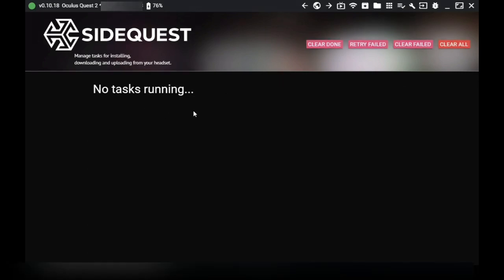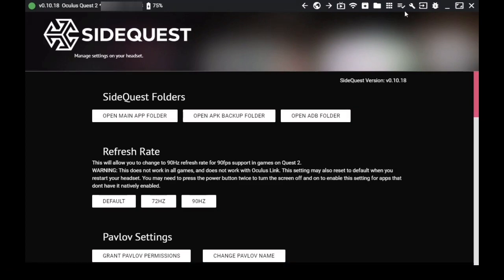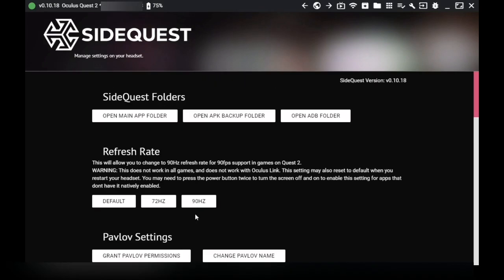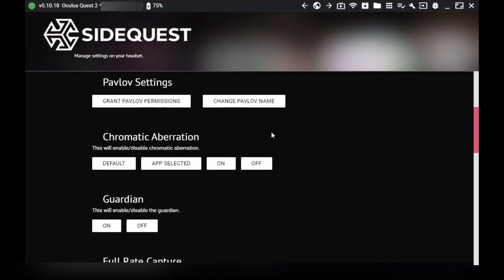The task tab lets you see downloads and installations and their progress. The Device and Tools settings tab is very important: from here you can access SideQuest folders, do APK backups, and change the refresh rate up to 90Hz — something the Quest 2 hasn't had officially enabled by Oculus yet, though it's capable of it. You can also change Pavlov settings here, including your display name — I suggest doing this before your first game, because by default you're just called 'Little PP' followed by a random number.